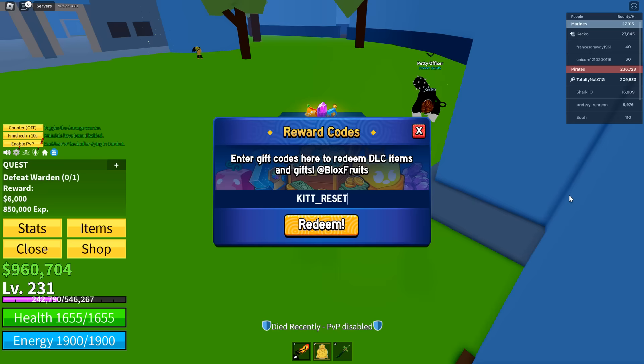The first code is 'secret_admin' — this gives you 20 minutes of times-two experience, which is a pretty good start. The next one is 'kit_reset' — this gives you a free stat reset, which normally costs Robux. Then 'dragon_abuse' gives you another 20 minutes of times-two experience, just like the first one. After that, 'sub_to_captainmaui' also gives you times-two experience.